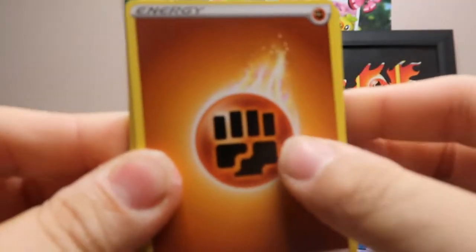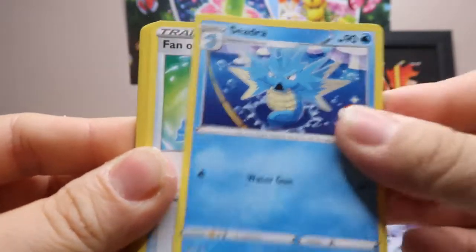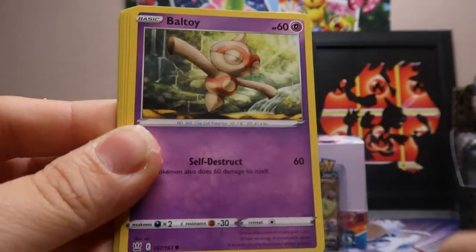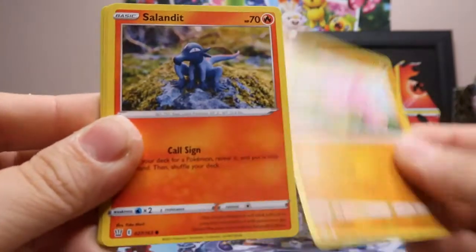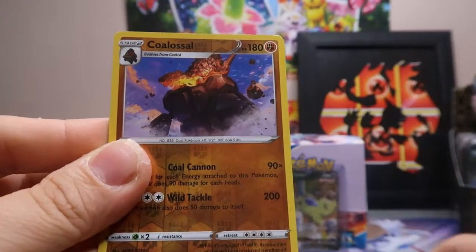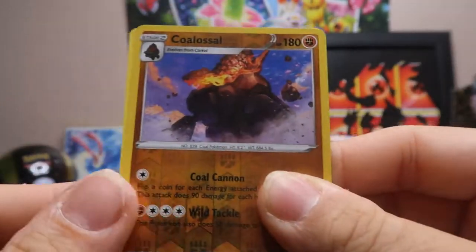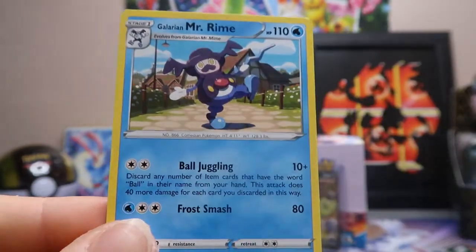This pack — Fighting-type Energy, Girder, Seedra, Fan of Waves, Baltoy, Gligar, Salandit, Bronzor, Cacnea. Claydol is the reverse holo, which is a rare. And the rare is a Galarian Mr. Rime.